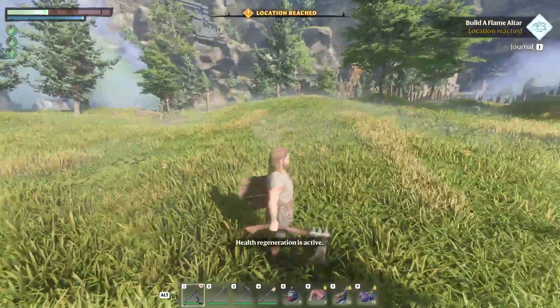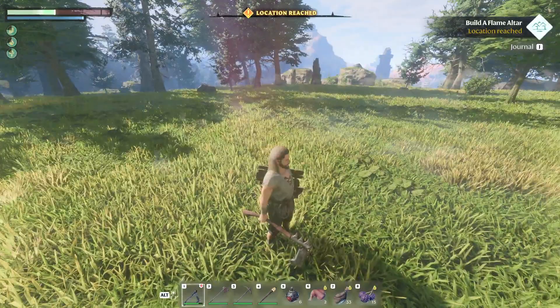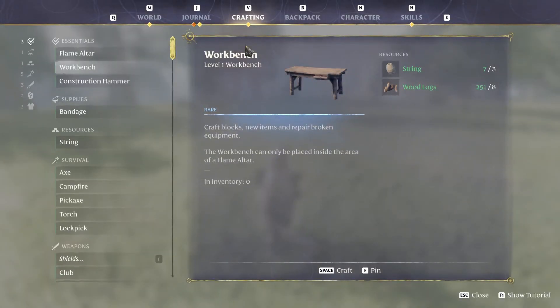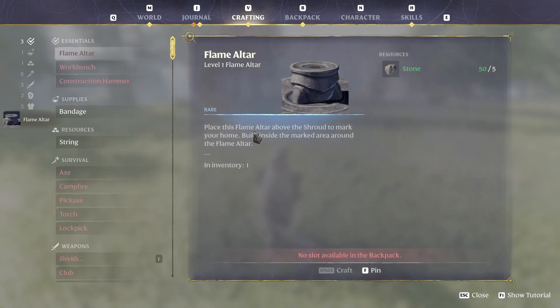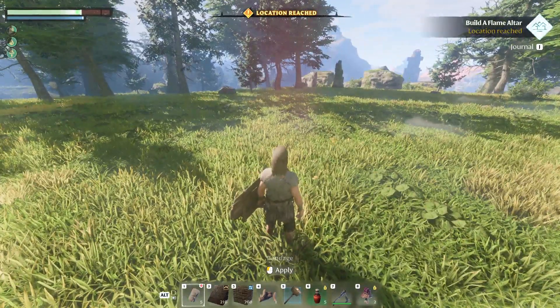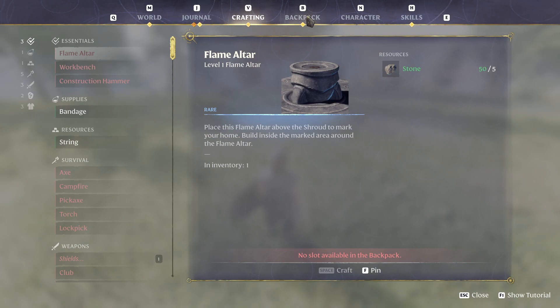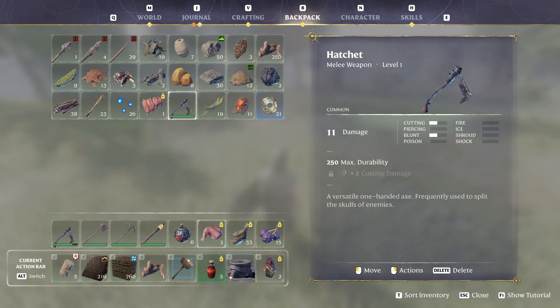To build a base there are a few things you need. The first thing is you've got to build a flame altar. We'll craft that now. Once you have crafted your flame altar, you'll come in here — you obviously won't have as much stuff as I've got — and you'll grab your flame altar. We'll put the altar pretty much in the centre.